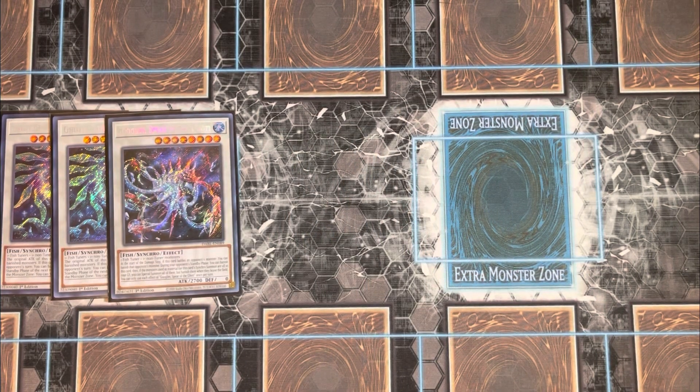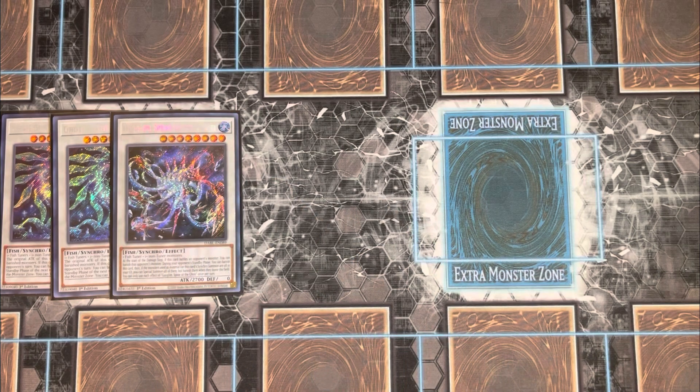You're playing one Gold Gem Spear of the Goatee. It's a level eight water fish synchro requiring one fish tuner and one or more non-tuner types. At the start of the damage step, if this card battles an opponent's monster, you can banish that monster. During your opponent's standby phase you can banish this card, and if all the monsters used as synchro material are in your graveyard, you can special summon all of them — but banish them when they leave the field.